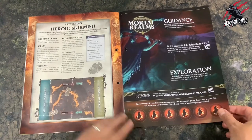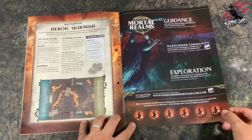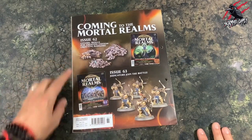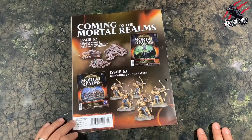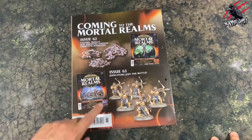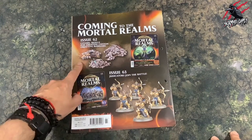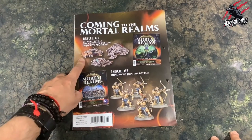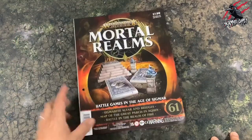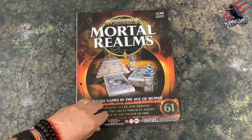You get an idea of the battlefield so you can have a skirmish battle, and sometimes you get things like tokens you can cut out and use as objectives in your game. On the back of the magazine it tells you what's coming in the next two issues — always great to see what's coming. I've actually got this one already; the skull packs coming next month are really great — getting one of those skull packs for £7.99 is awesome value.